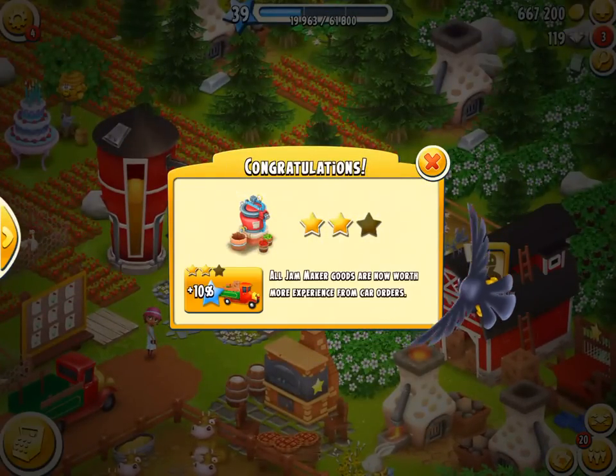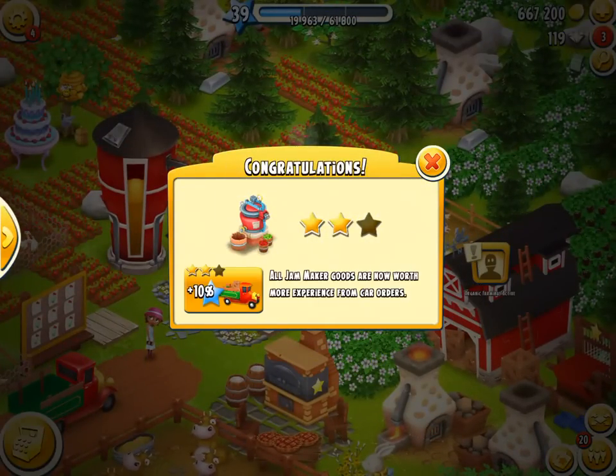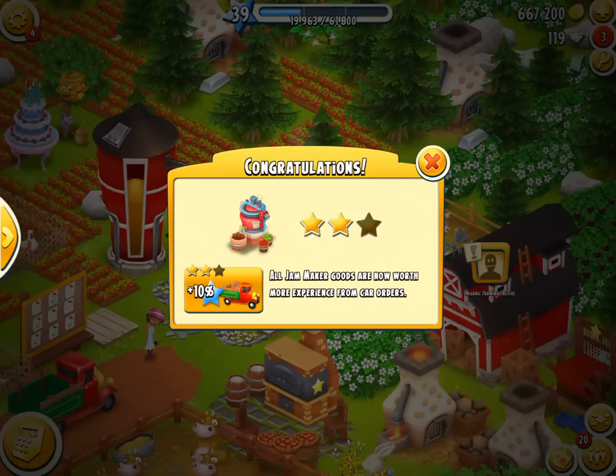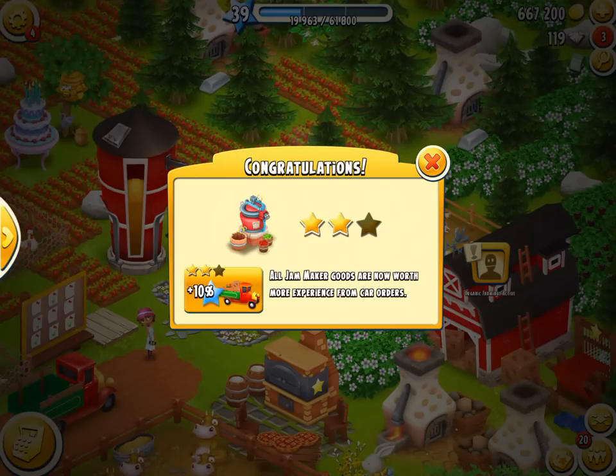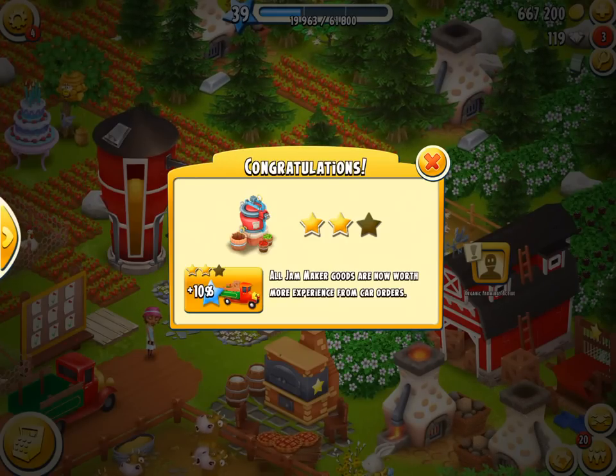We come back to our farm and we got a Mastery Star. All Jam Maker goods are now worth 10% more experience from car orders - though that looks like a truck to me.